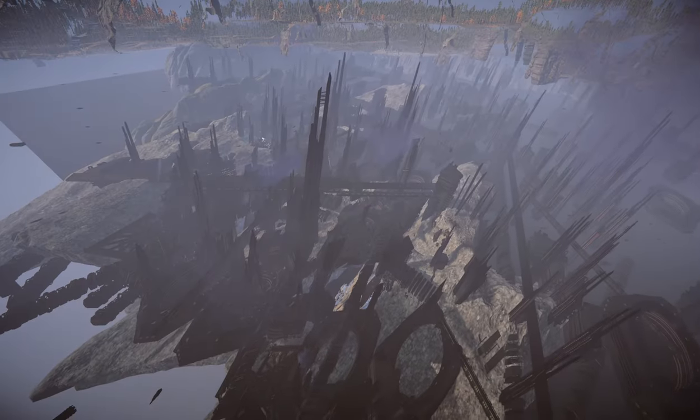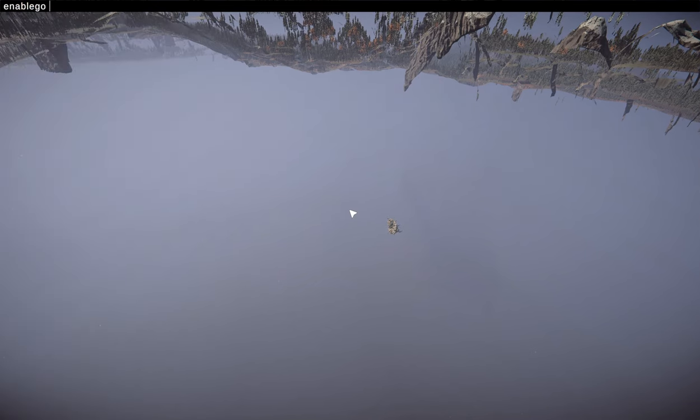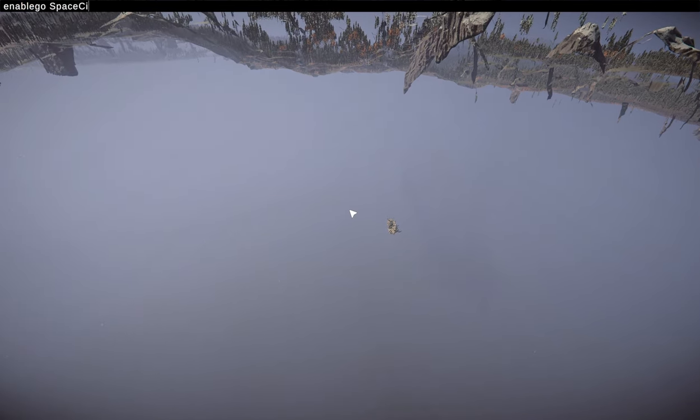This is what I meant before with the city despawning. To keep it there permanently, use the command enable go space city. This also works for the previous method.